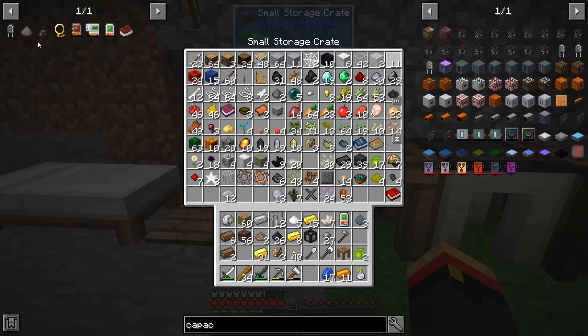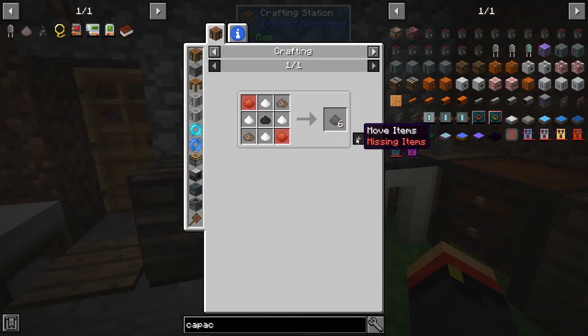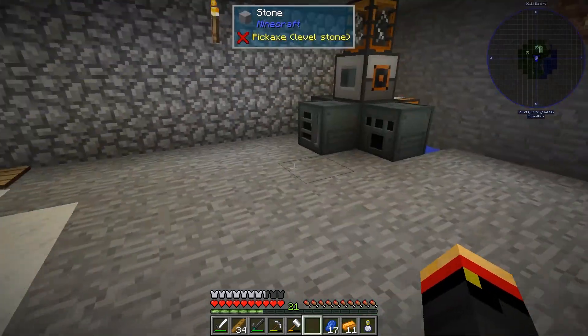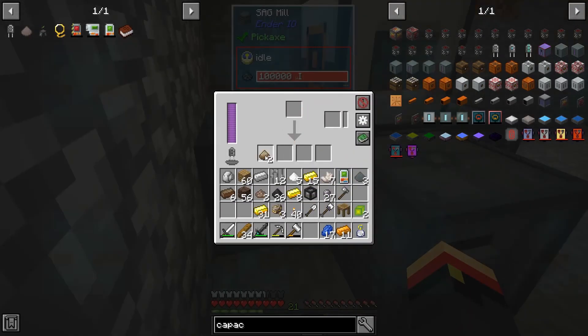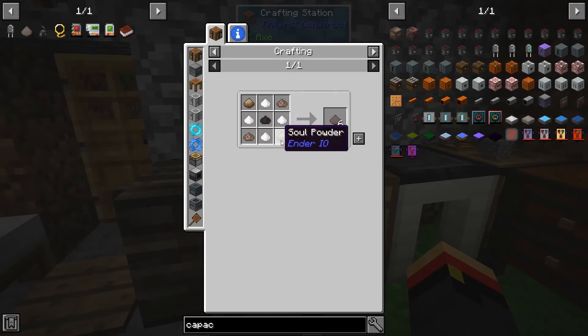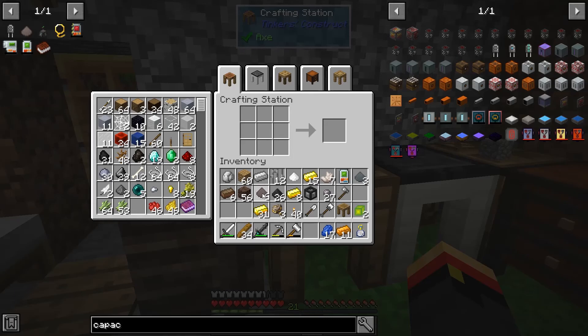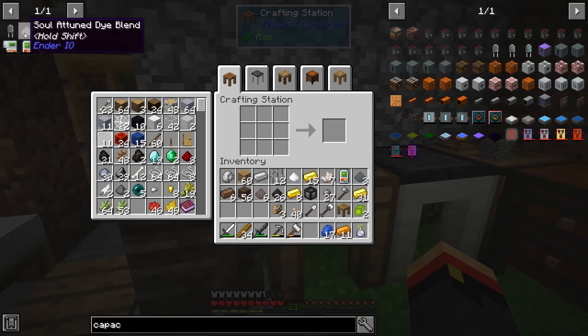Can we make the solitune dye blend now? No - we need to crush up two of the solarium into soul powder first. Okay, now can we make the solitune powder? Yes, there we go. We need another one of those machine chassis.